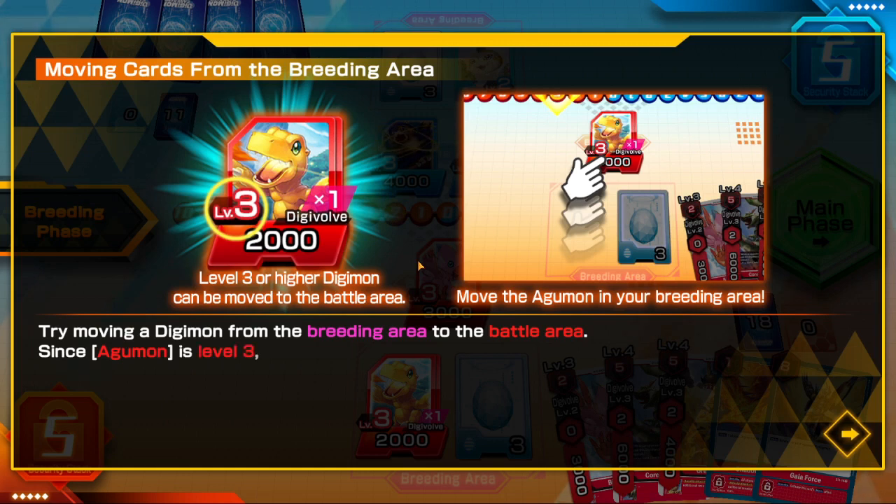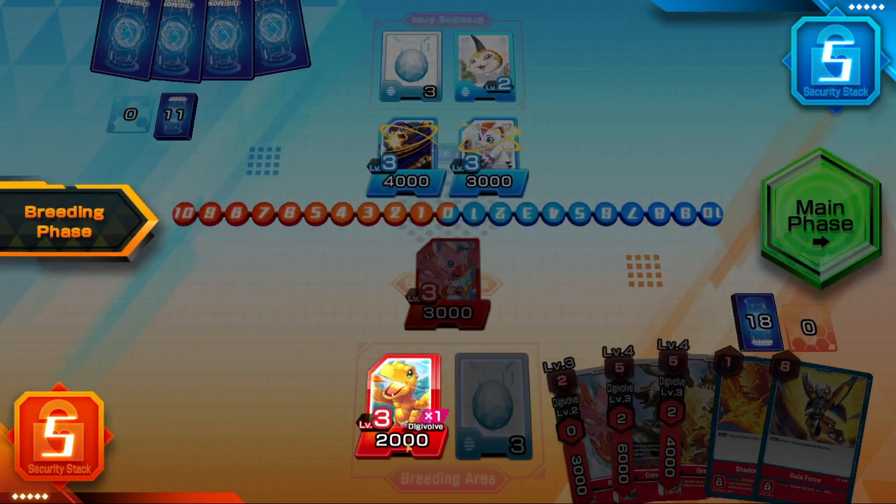Try moving a Digimon from the breeding area to the battle area. Since Agumon is a level 3, you can move it to the battle area. The reason for this is that digitama don't have any DP — which is their power stat — so they can't go to the battle area without DP.